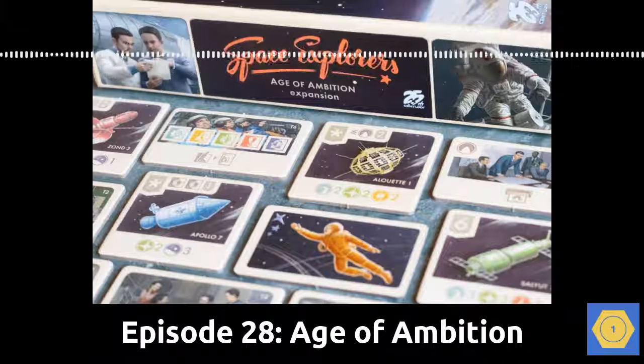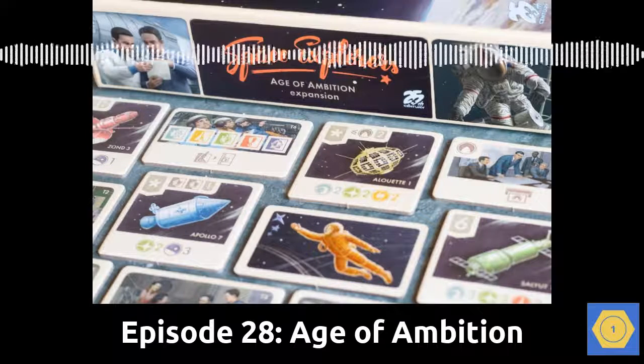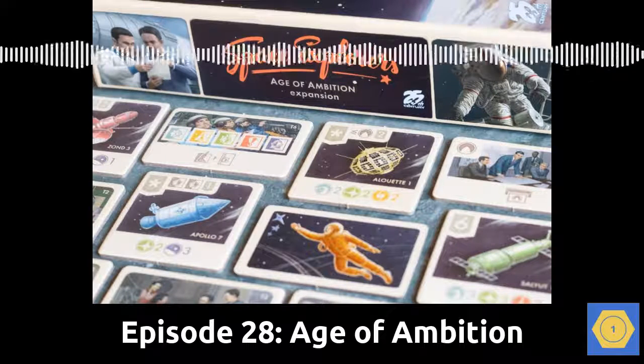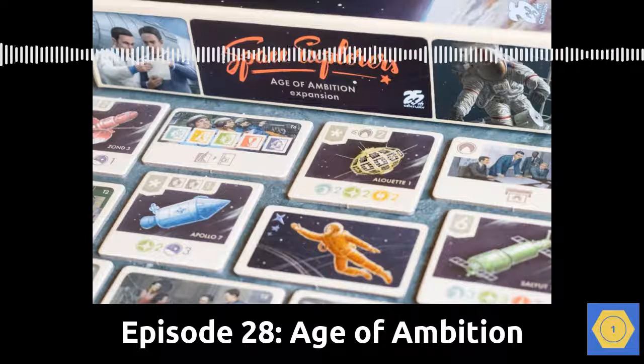We played with modules one, four, and seven in our first game — that would be Space Powers, Strategic Goals, and Higher Directives — which gave us lots of things to aim for and some extra powers to try to get there. Our second game featured modules three, five, and six: Impeding Crises, Executive Talents, and Remarkable Projects, which meant we were using our unique player powers to navigate a series of common crises. This combination felt simpler than the other combo, but very satisfying with the crises in play. Combining modules and the variability within modules means that Age of Ambition adds a lot of replayability to an already fun game.